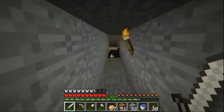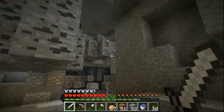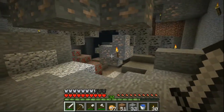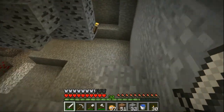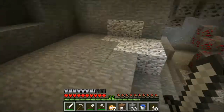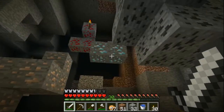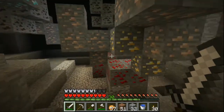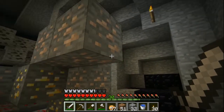Let me just show you this real quick. This is mostly iron and coal with some redstone. I haven't run into any lapis, surprisingly. There is a little bit of diamonds — I had to take one diamond, see it over here, there's three left to make a pick. There's some gold over there too.